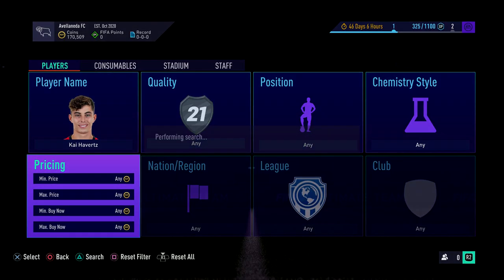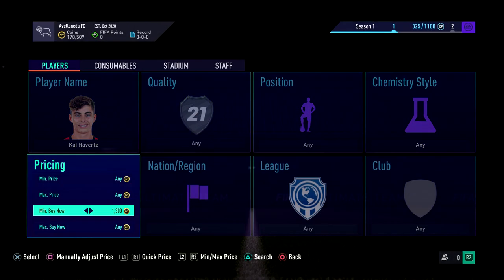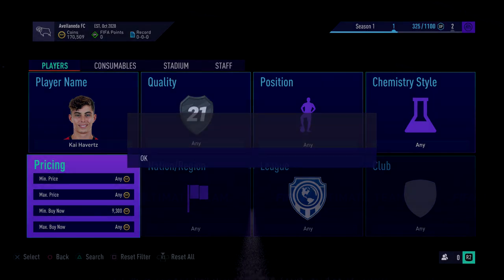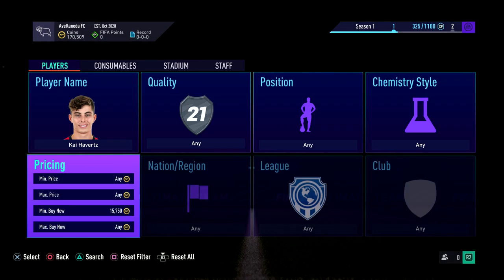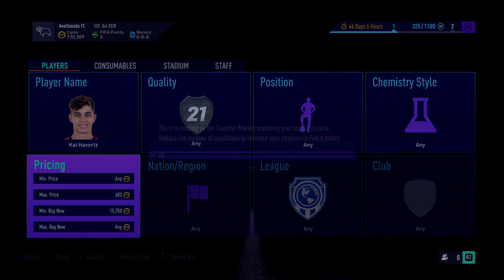The next one is going to be a more expensive one — it's Kai Havertz. This guy is extinct as well. I have no idea what his price range is, I'm not sure what they put it at. But go and buy them if you can because if you have a lot of coins, he's definitely one that's worth picking up. By just searching here, you should be able to make yourself some nice little profits.